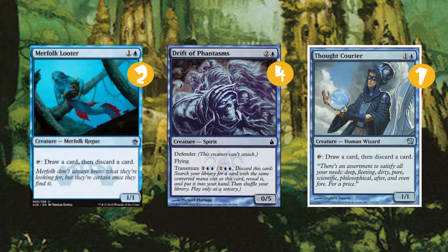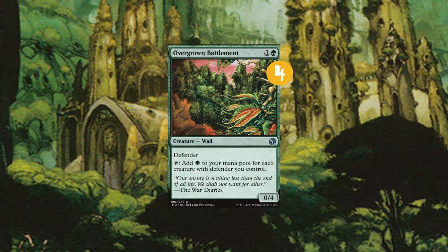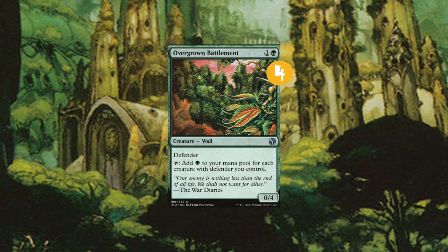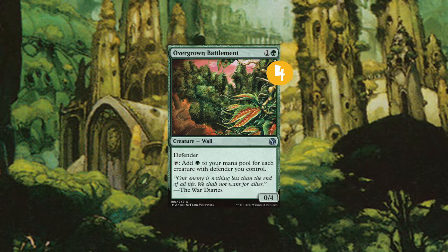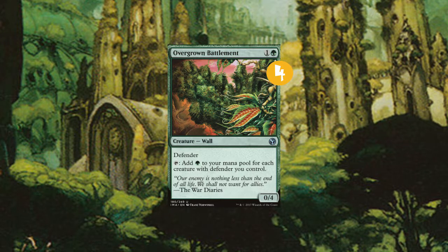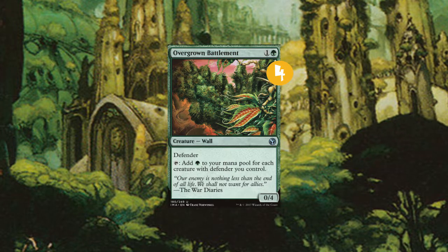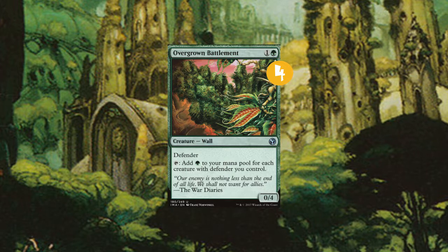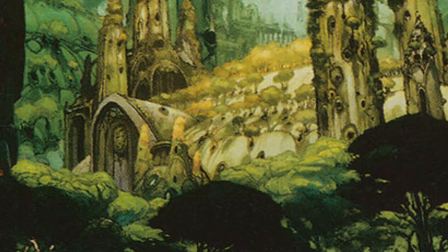Along with those creatures we have 4 Overgrown Battlements — kind of our backup Axbane Guardian, gives us a lot of mana. We don't try to go off with it usually. We only use it desperately to help us use the soulbound mechanic with Galvanic Alchemist and the Merfolk Looters to untap them real quick, and go back and forth until we can get another Axbane out.